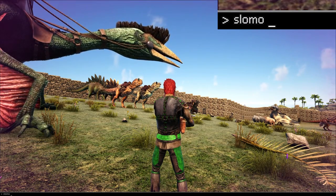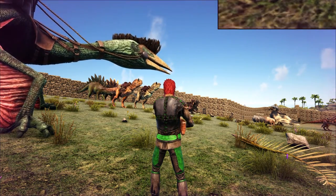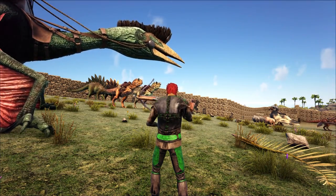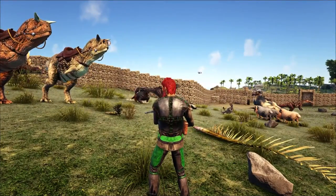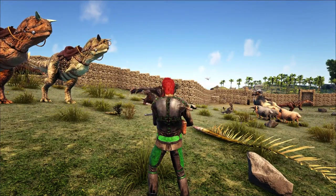Then I would hit 1 to get back to normal. Let's eat some food here so I stop doing that. Yep, I'm back to normal. If I want to go faster, I'm just going to put in a larger number.